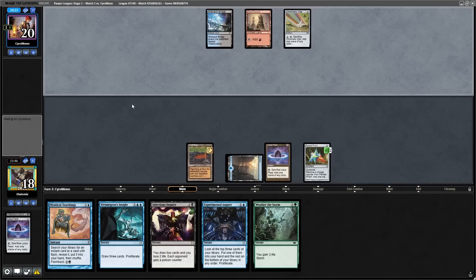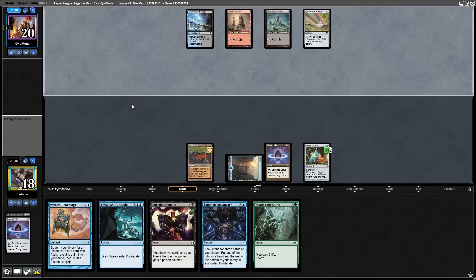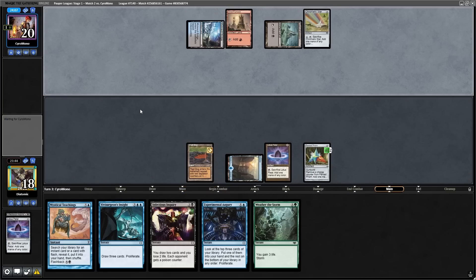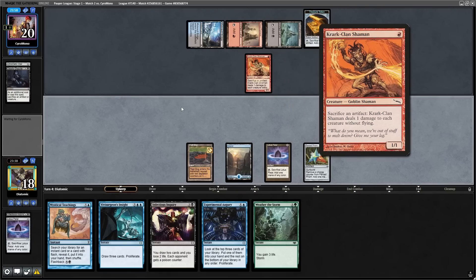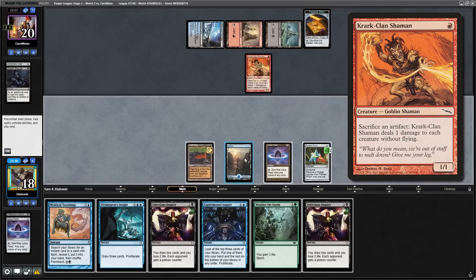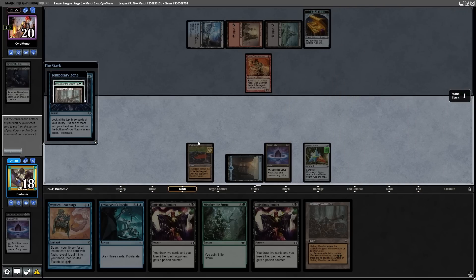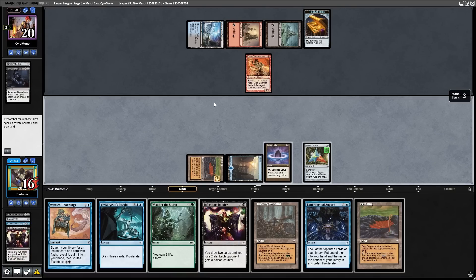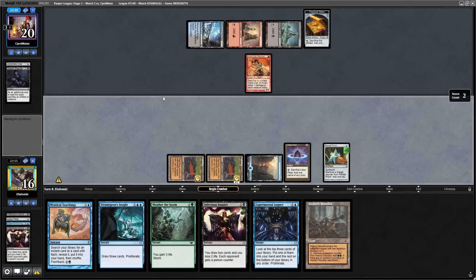I don't know why I actually did that — I think it's probably because I thought I'd played my land — but the Experimental Augury is an instant, so I'm holding up on their turn. Despite this, the opponent takes a slow line and just casts a Deadly Dispute and a 1/1 creature that does nothing. Now we can cast Experimental Augury, we do find a land and can proliferate three things, and then we can use Infectious Inquiry again, finding a fourth land and another augury.